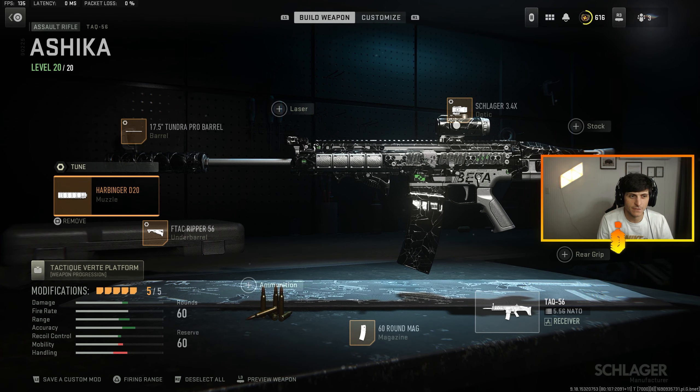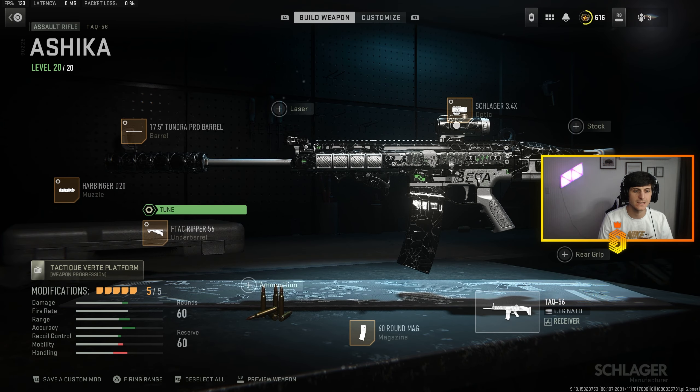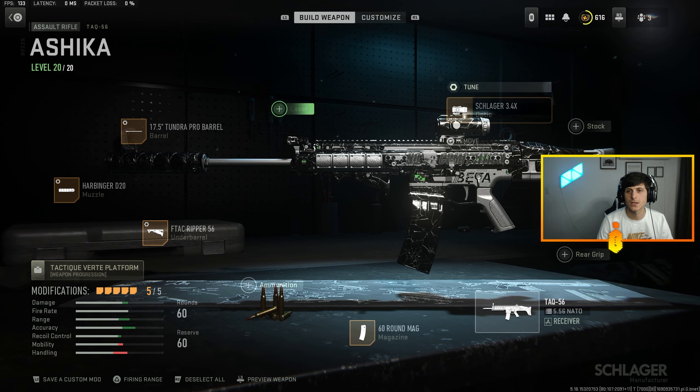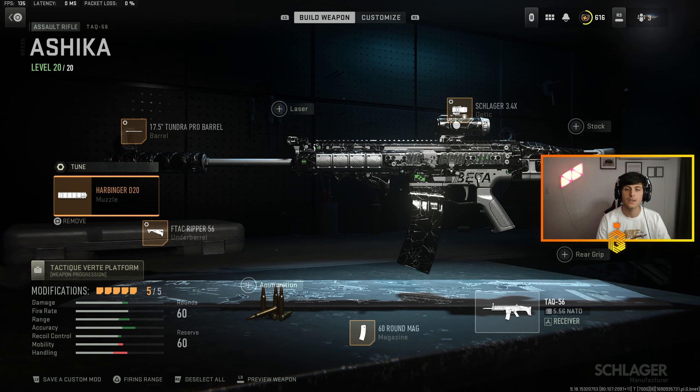All right gang, this is the TAC-56 we used in today's video that we picked up off the ground. My own tune: Harbinger D20, recoil smoothness, blow velocity, F-TAC Ripper 56, 60 round mags, the 17-inch Tundra barrel, and the Slogger 3.4x optic. It was tuned to far ADS speed — very obvious based on how far the reticle was. Honestly it was a little much, not too bad. Would I personally run it? Probably not. But if you prefer a larger scope, it wasn't the worst. Hit that sub, crush that like, catch you tomorrow for another heater. Let's get it.